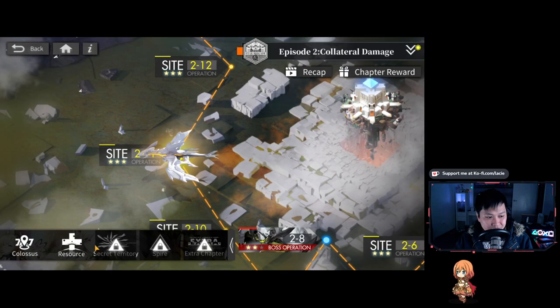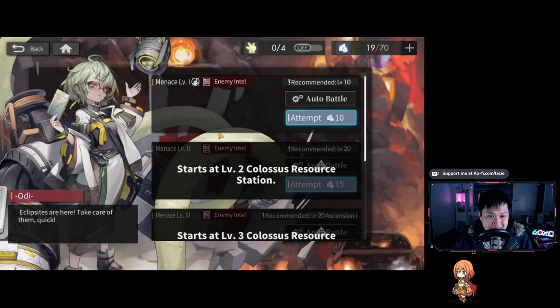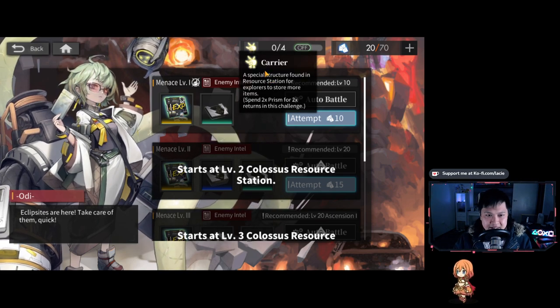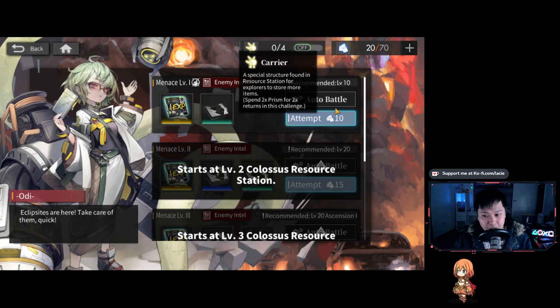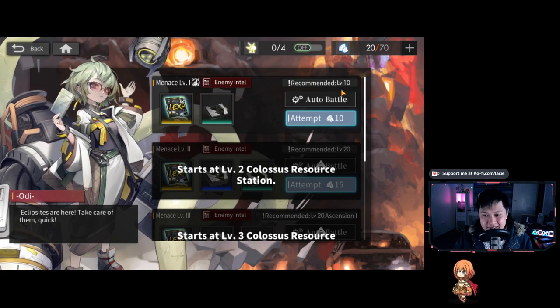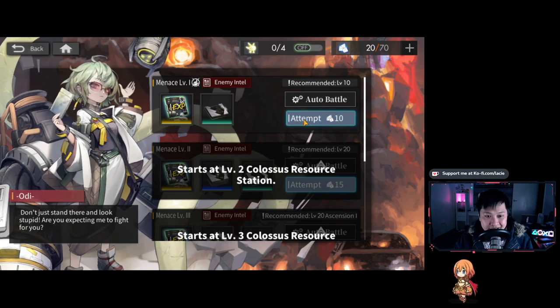I'm going to go to the resource tab to farm upgrade materials and Colossus base materials. I've already cleared this one before. Up here you've got Carriers — essentially a stamina stacking system that saves you time. You have four per day; each one consumes double the energy for double rewards to help speed things up. Before going in, there's an auto battle button. The tile layout is randomized, so auto battle plays differently every time. To unlock auto battle, you have to finish the stage once — which is fair enough.